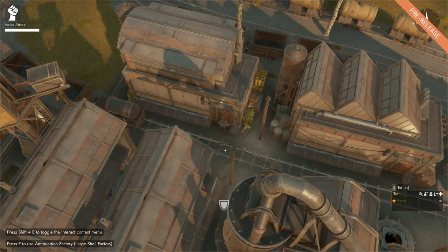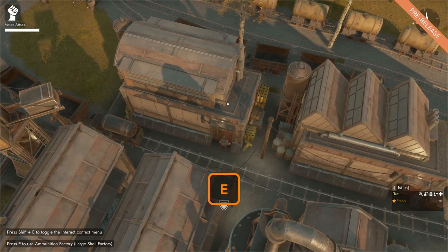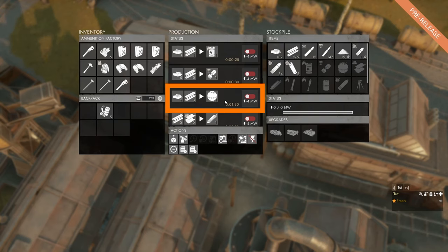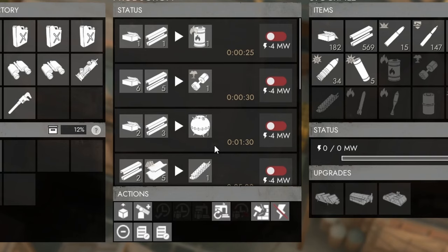To make sea mines we need an ammunition factory — it doesn't matter which upgrade it has because it is a base recipe. If we open the ammunition factory menu by pressing E, in the production panel we can see that the third recipe is sea mines. That will cost us two heavy explosive materials, three construction materials, and one minute and 30 seconds of production time at four megawatts of power to produce one sea mine.